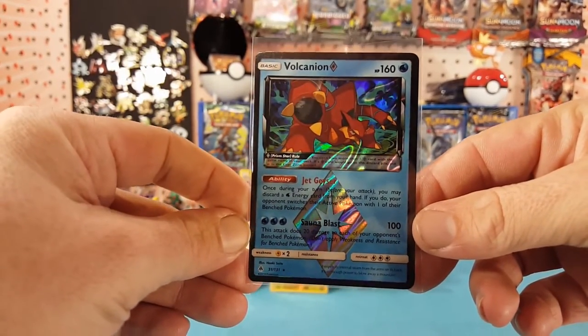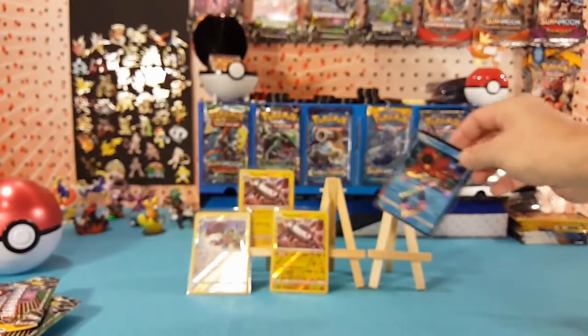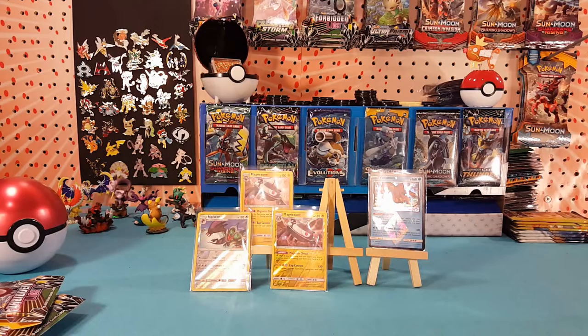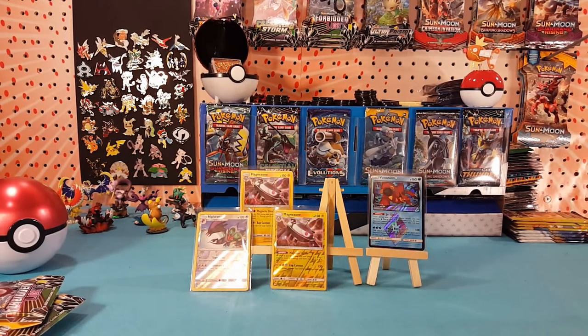We got both versions of Magnezone — the holo and the reverse — a reverse Neuvern rare, and a Volcanian Prism Star card. Not too bad out of three packs. If you like this video go ahead and hit that like button, subscribe to see more videos coming out real soon. As always, thanks for watching and I hope to see you all again real soon.